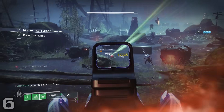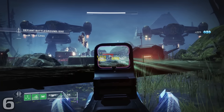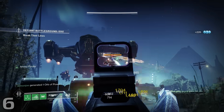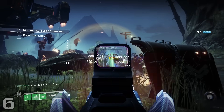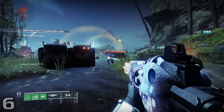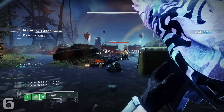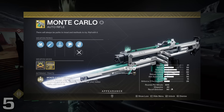It rolls with Reconstruction, Pugilist, and Demo in the first column, with Target Lock, Adrenaline Junkie, Frenzy, Paracausal Affinity, and Hatchling in the second, so as you see, it can suit just about any player's playstyle. With the introduction of Banner of War for Titans this season on Strand, I wouldn't be surprised if many players were using a Pugilist Rufus's Fury to pair with that build. But honestly, many people are probably already doing that with number 5.